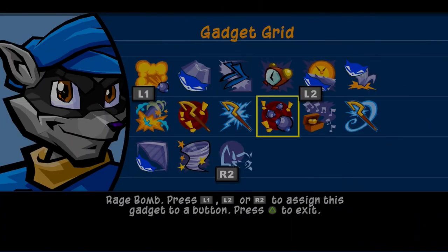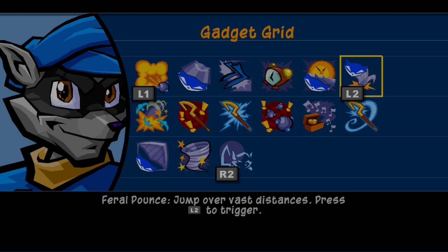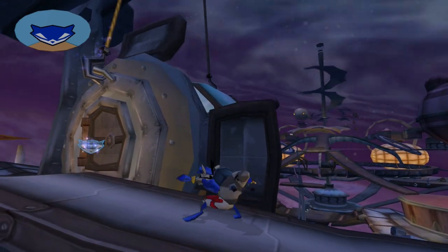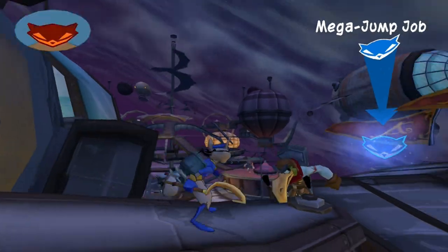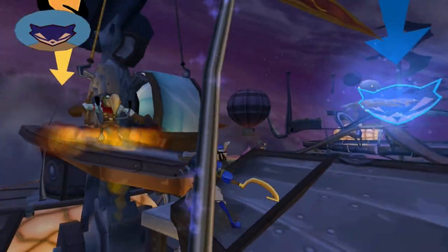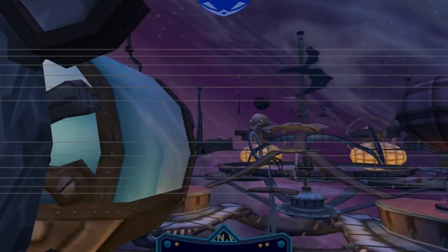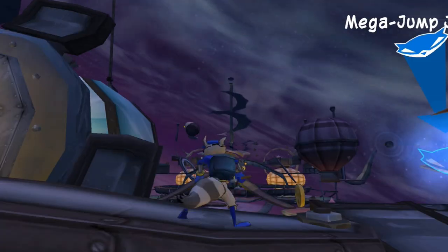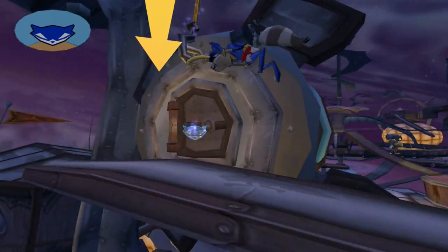Let's move on over to the Feral Pounce. The Feral Pounce has the ability to jump over vast distances. This is actually very invaluable for the final fight against Neela, but also it's one of the three abilities needed to grab the clue bottle at the top of the little overhang right there. You could get it with Murray, you could get it with Bentley, or if you get it with Sly, you need the Feral Pounce.